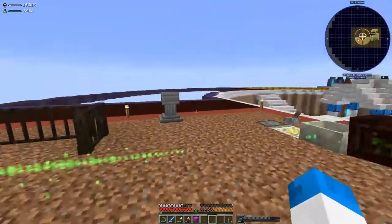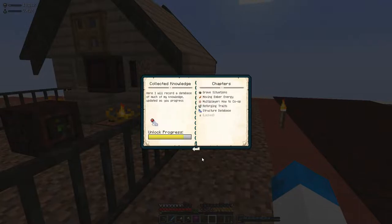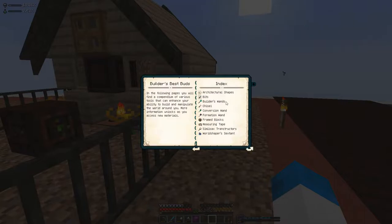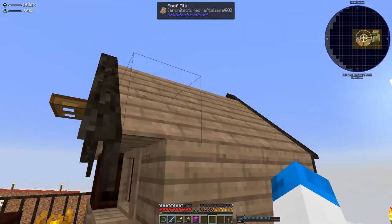I've also utilised the Architecture Craft — the architectural sawbench. Pretty easy, just a little bit of iron. And that large pulley I was expecting rubber and all sorts, but no, it's just literally sticks and a piece of plank. So that was nice and easy. And that's how you get all of these — you just put the block in and you select whichever block that you want out.